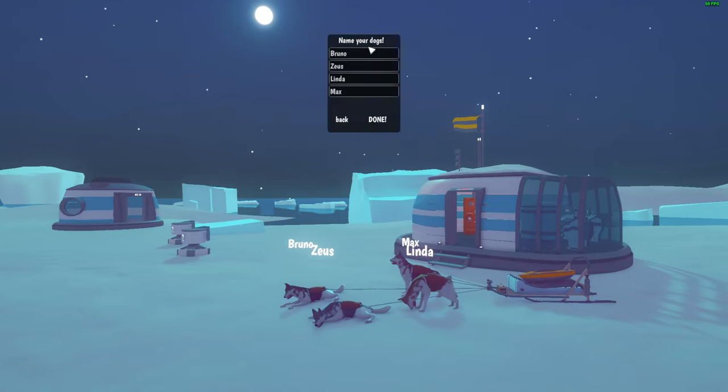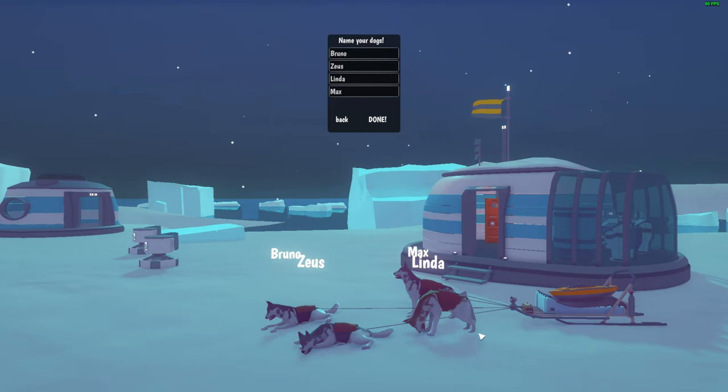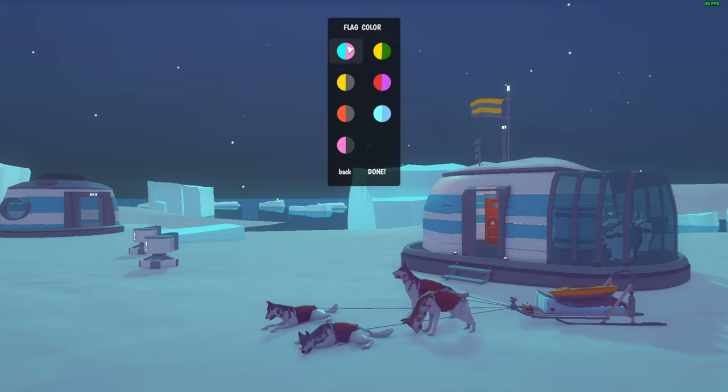Save slot. We can name the dogs — I think they're fine. I really suck at naming things, so let's keep the defaults. We have Max, Linda, Zeus and Bruno. Flag color — does this even freaking matter? I only see blue on this thing.